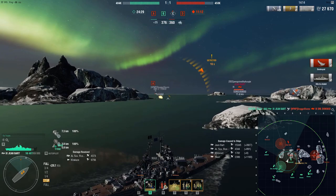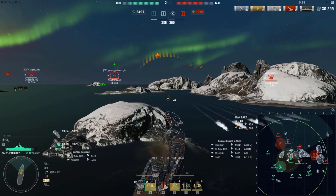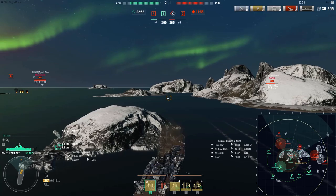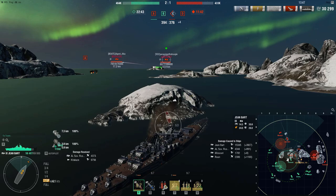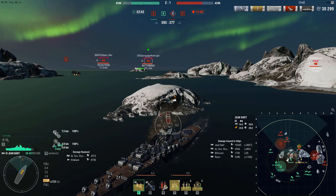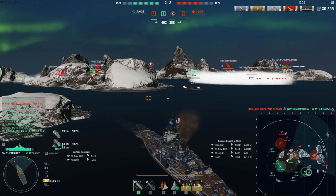We have the reload booster active as the Donskoy pops out. We see where the Kitakazi was coming through the channel into C, so we have to expect torpedoes are coming in — and there they are. We're going to pull an old Notzer here, face-check this island and stop ourselves just in case the Kitakazi has torpedoes coming. Our Friesland is doing the Lord's work, making Coop stay miserable. Penguin is leaving, the Missouri is running. We have two DDs in C — our Friesland is low health, our Kitakazi is low health. The Z44 is spotted. The question is: how do we play this?